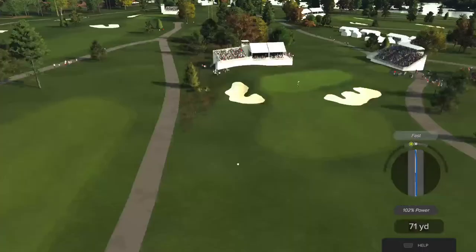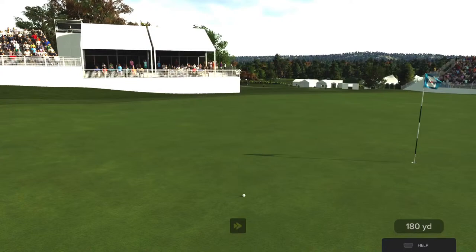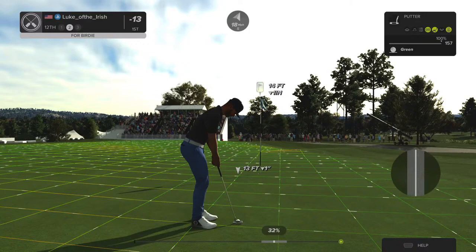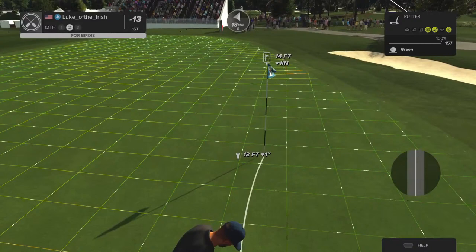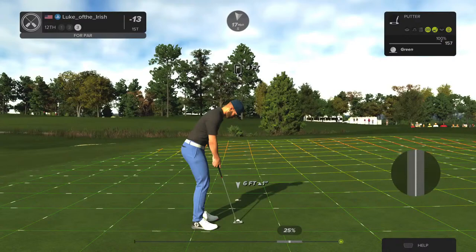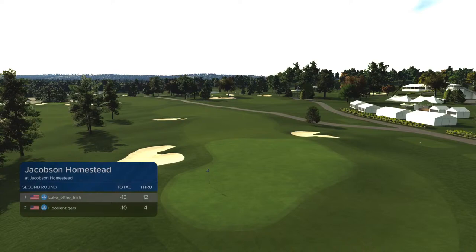Here we go now on the 12th. Nice — that's some solid contact. Decent approach there — 14 feet to the cup from here. Just right by the hole — let's go, this one is for par. And after that hole, you sit at 13 under par.